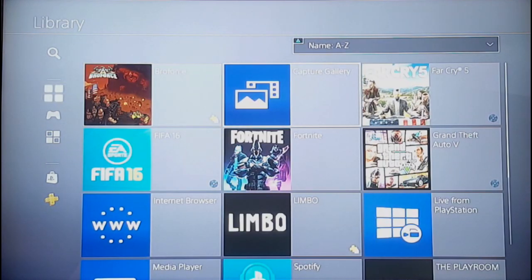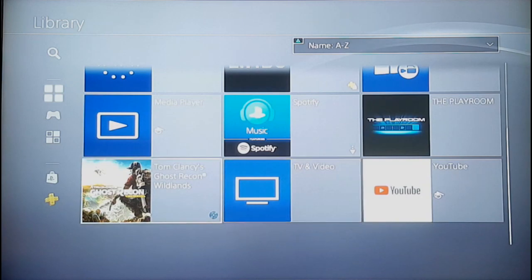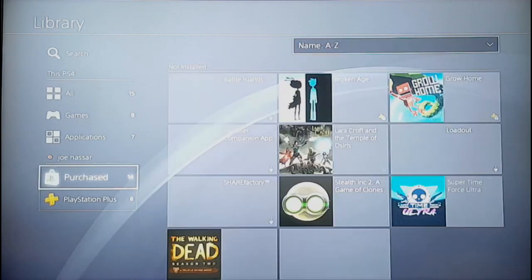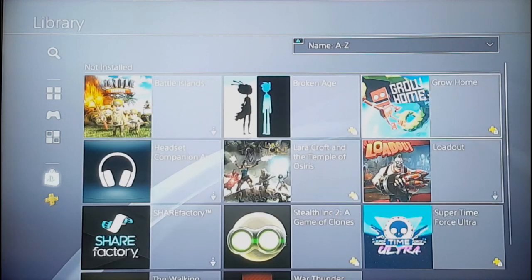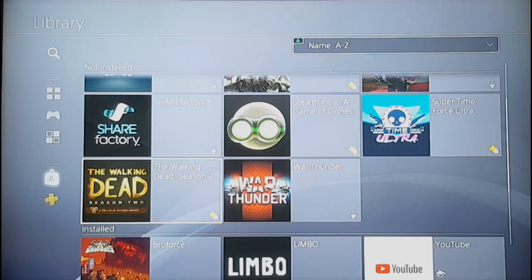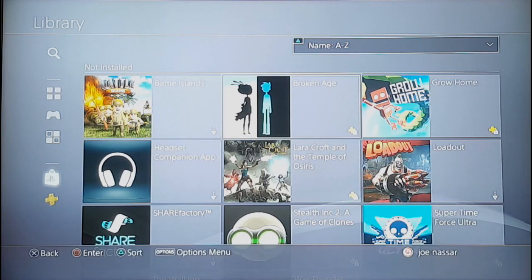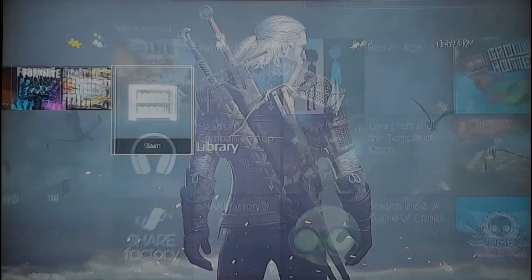When you turn on your PS4 after initializing, if you go to your Library section you will see everything you've downloaded from the PlayStation Store — purchases are not gone, you just have to re-download them. Also, if you have PlayStation Plus, you can re-download save data stored there to recover your online progress, careers, and other saved content.